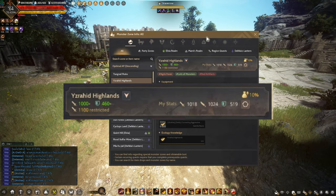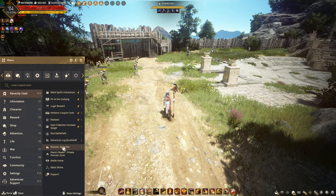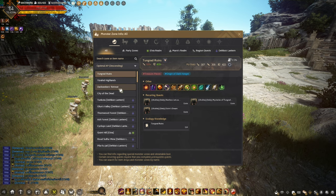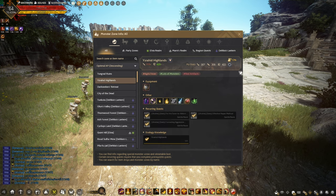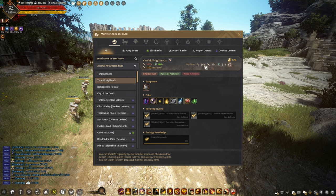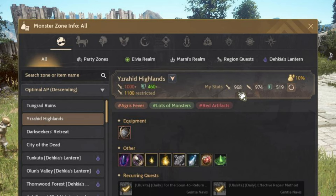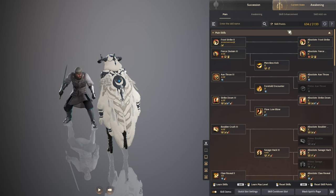You need at least a total of 1000 AP and 450 DP. You can check your AP and DP by going to the monster zone info, click the drop-down box, click optimal AP descending, click Geyserhead Highlands, and then click the half circle with arrows to check if you meet the AP and DP requirements for this grind spot.